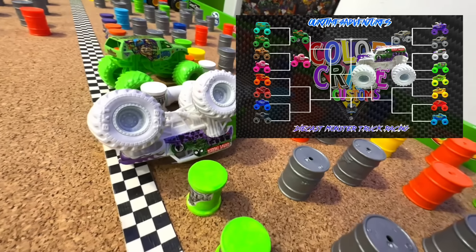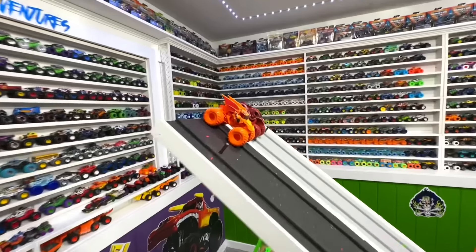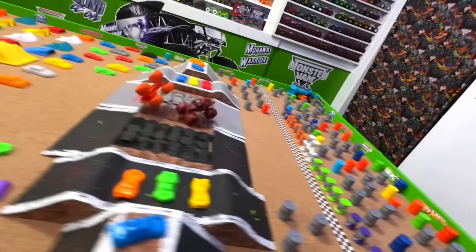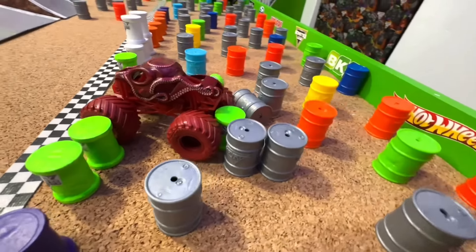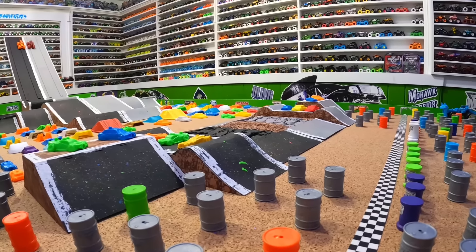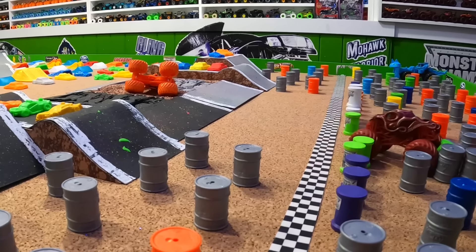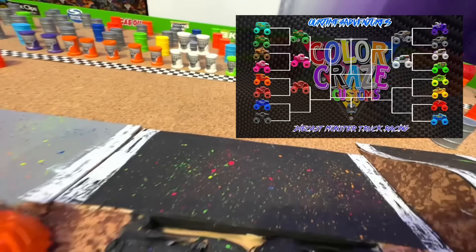It is Grave Digger taking the win to move on. For this matchup we have Bakugan Dragonoid taking on Octonator. Wheel to wheel once again coming off that first jump — good jump from both. Off the second jump they get together, Octonator spins backwards, pops it in reverse, makes it to the line for the win. From the track cam: off the first jump smooth landing, even off the second jump, they get together. Octonator pops it in reverse — bam, into the barrels for the win. Superb driving skills by that Octonator truck.